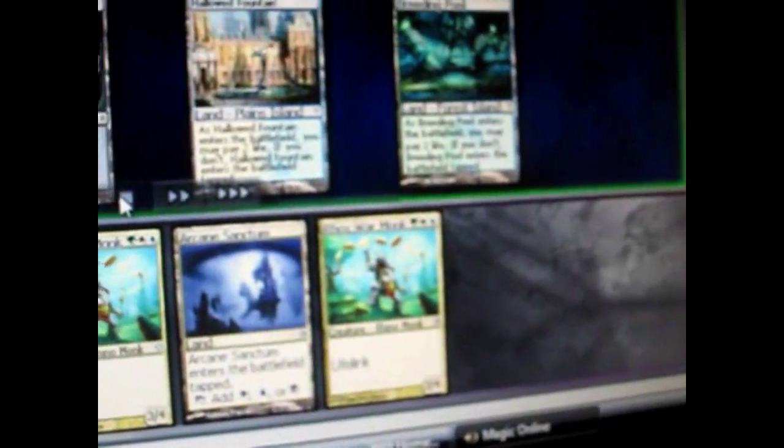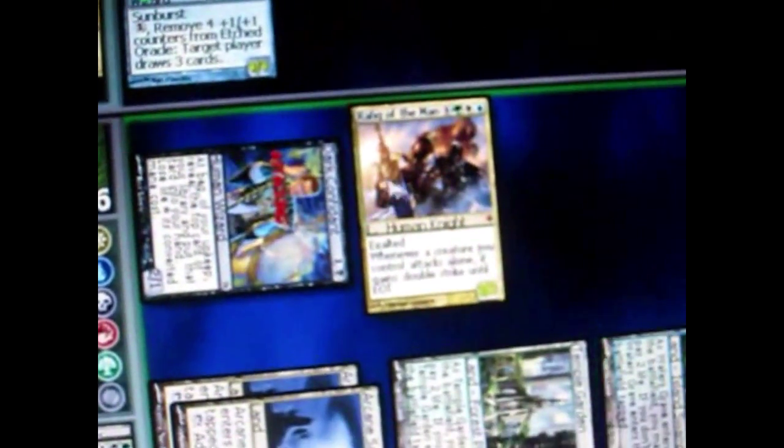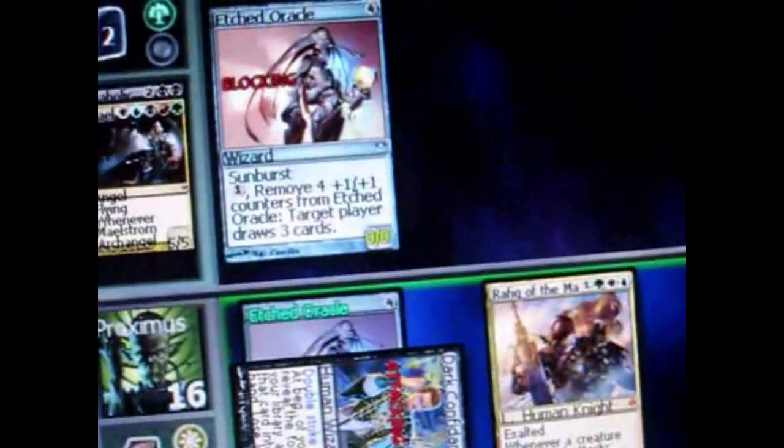His turn, he puts a creature into play. My turn, I draw a card, play a land, and put out a creature. This creature lets me attack for double damage. So he's attacking for double damage — normally he couldn't kill the opponent's creature, but because of the double damage ability, he's going to kill it.